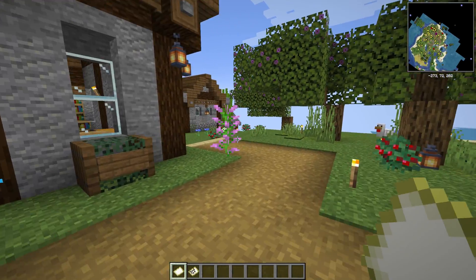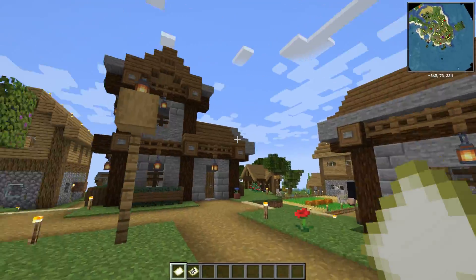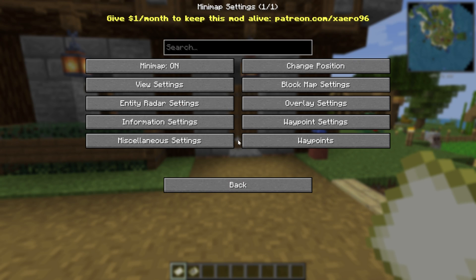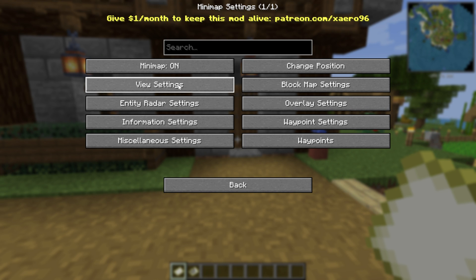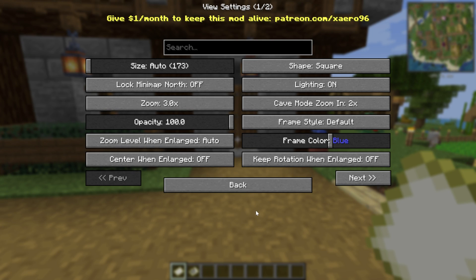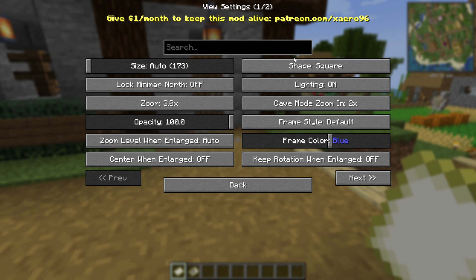When you join in, the minimap will take a second to load. One really cool thing about Xero's minimap is how much it loads in the minimap distance — this entire island can be seen in the minimap. You can change minimap settings by hitting Y on your keyboard. There are tons of options: turn it on and off, change its position on screen, adjust zoom levels for caves and general use, and change the shape to circle or square in View Settings.